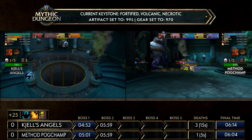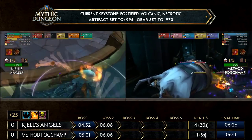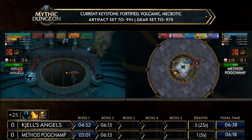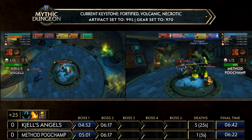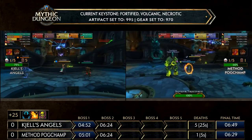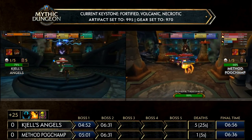A player going very low on the Foul Mother but doesn't die and doesn't proc Purgatory, so Shells Angels moves on along with Method Pogchamp. Pogchamp had to sit through Purgatory with so many necrotic stacks building — important to get distance especially when imps spawn later after the mass group. We're seeing a 15% trash difference with four extra deaths on the side of Shells Angels as both sides approach Inquisitor.